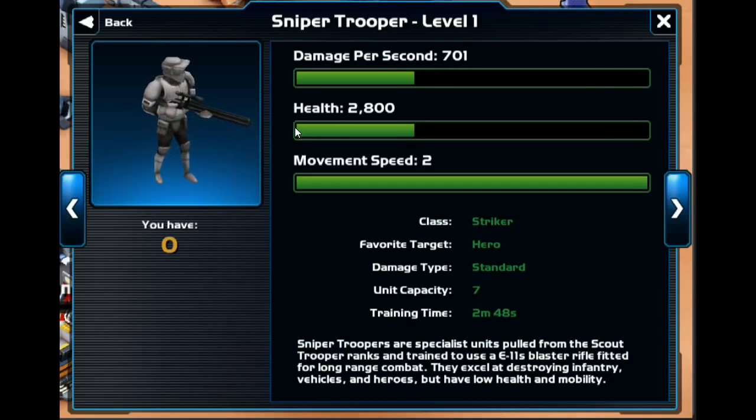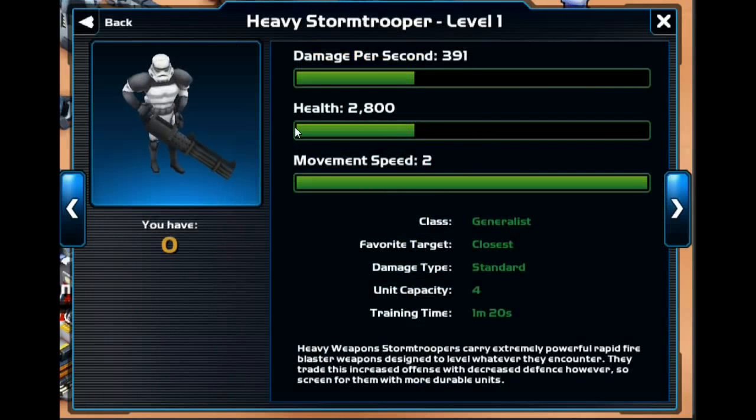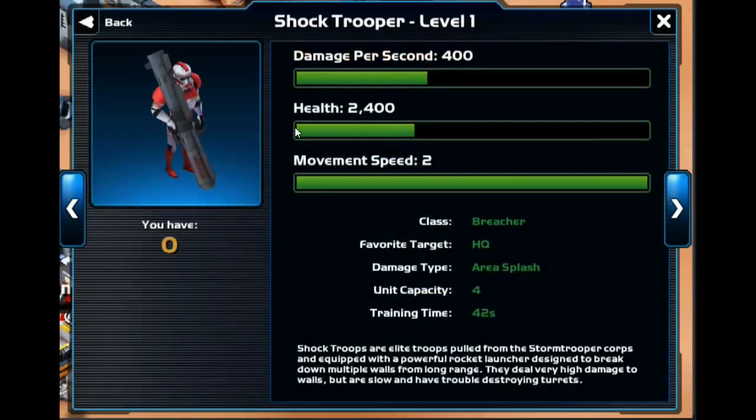Looking at the Heavy Stormtrooper description: they carry extremely powerful rapid-fire blaster weapons designed to level whatever they encounter, but they trade increased offense for decreased defense. So you'd want to pair them with more durable units. Again, the Heavy Stormtrooper has no beneficial effects — a really crappy unit.